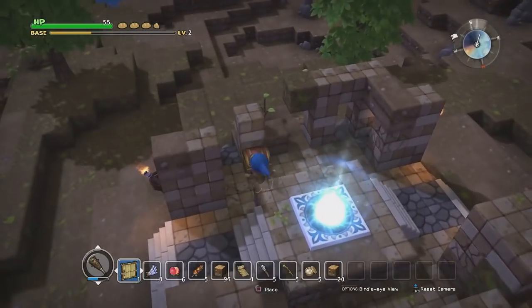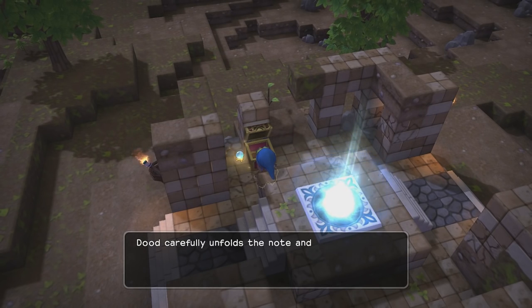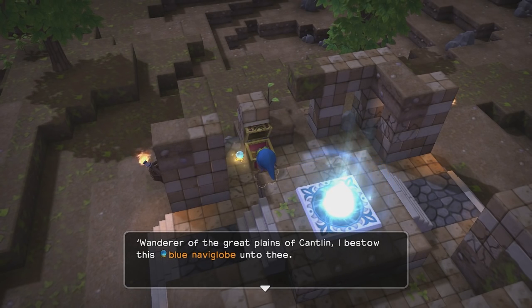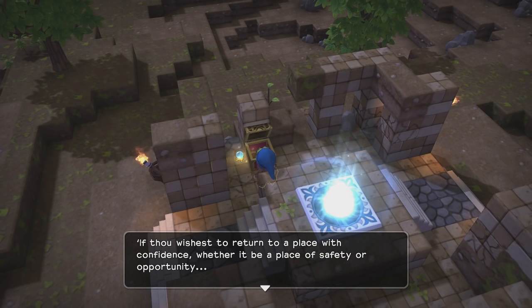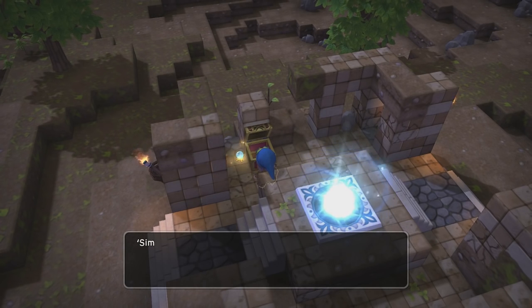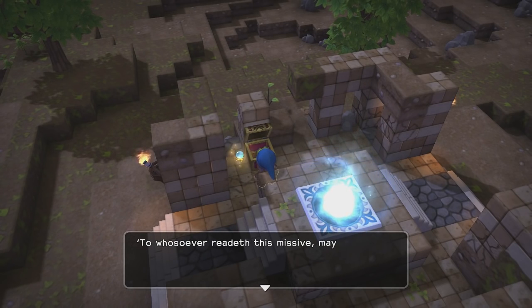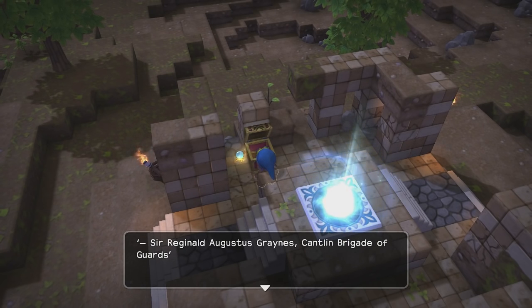Oh hello, what's this? There's an ancient sapphire — carefully unfolds the note and begins to read: 'Wanderer of the great plains of Cantlin, I bestow this blue Navaglobe onto thee. Set it firmly upon the ground and ever shall its guiding light be reflected upon thy compass. Whether it be a place of safety or opportunities, simply set this globe before thee and let it guide thy way. May Rubis watch over thee in all thine adventures. Sir Reginald Augustus Grayness, Cantlin Brigade of Guards.'